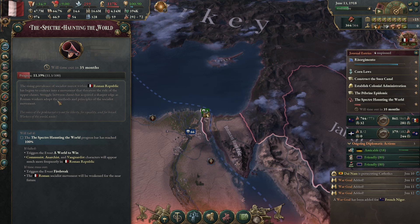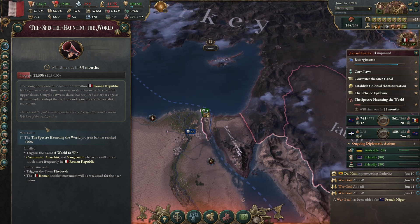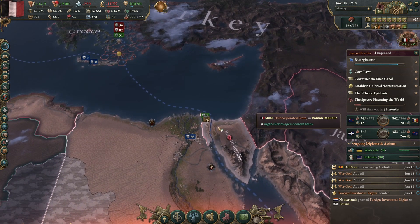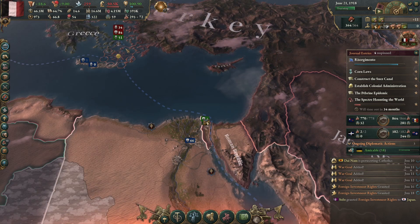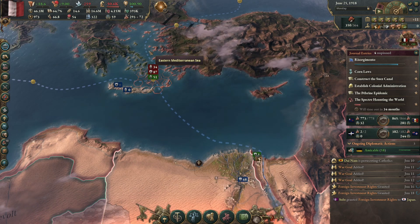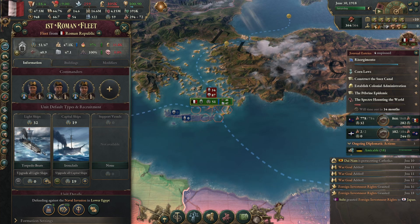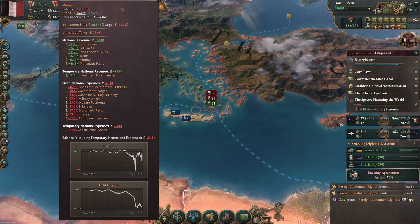The Haunt in the World has begun. Just pause this — socialist unrest. This is our chance to become communist. I mean, I would rather not lose the Suez Canal having just spent all that time and money building it. I'm running very close to bankruptcy now.